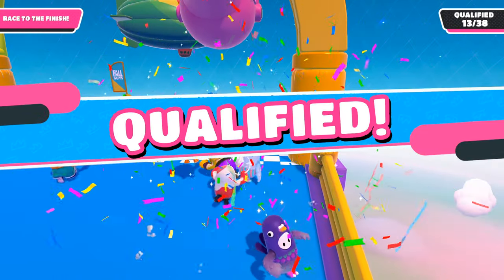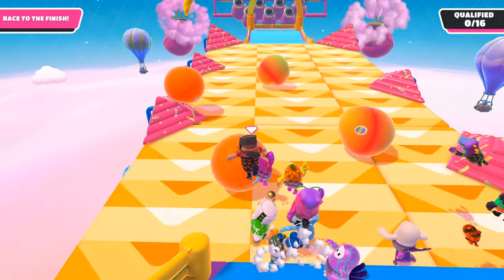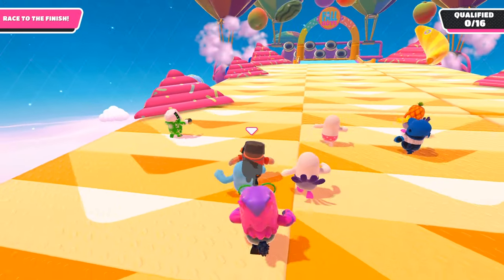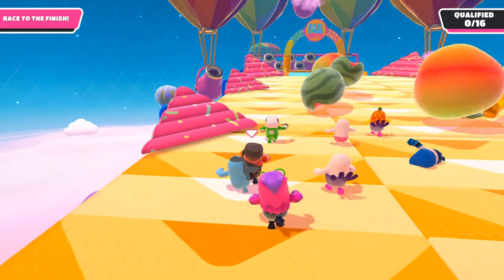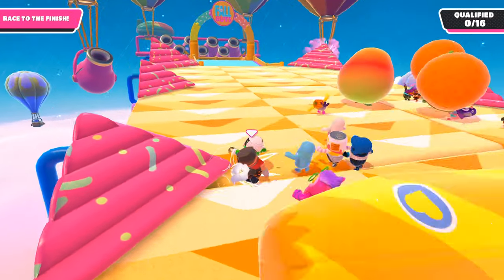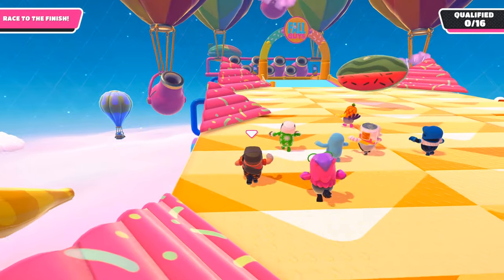The first tip of today's video is about the game mode called Fruit Chute. A lot of people struggle in this game mode with staying on the line and not falling off. What you should do to easily win this one is hold the left or right corner and try to avoid all the fruits. It's really easy and simple and a lot of people don't know about it. Try it out next time and let me know.